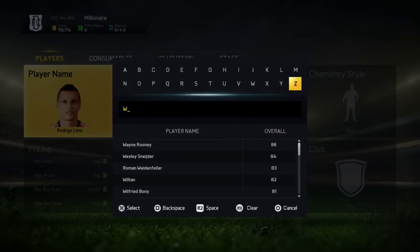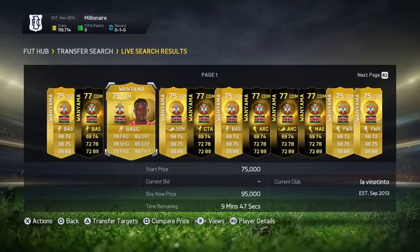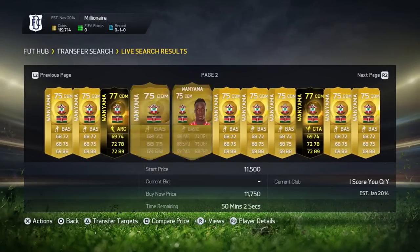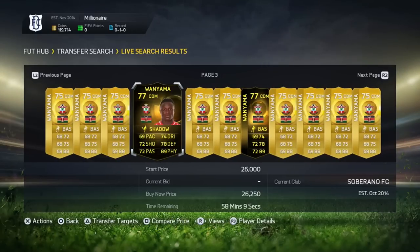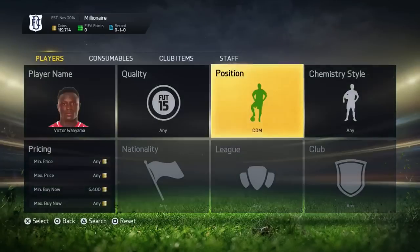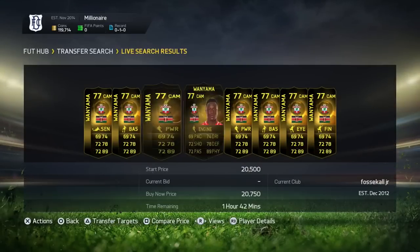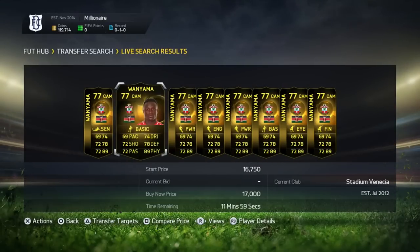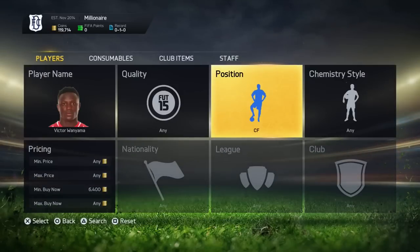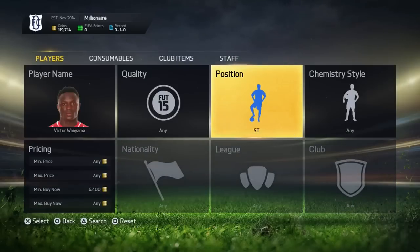Now a player I've been using a lot is Vanyama. He's a very good player — his default position is CM. So we can check him out as a CDM first and see what we can get. There's one there for 18k, and one for 16k. Sometimes there will be one for like 10,000 coins, which is just absolutely amazing. Just remember to refresh this method as much as you can. There's just one listed for 17k right now. You can also search him as a CAM — there's one for 15k and the next cheapest is 17k.